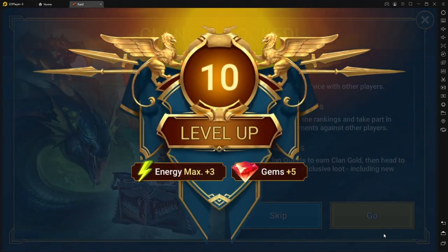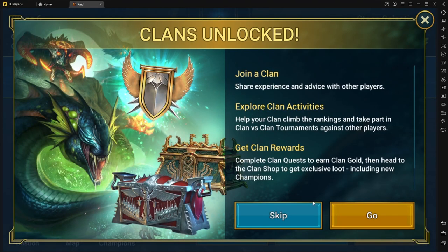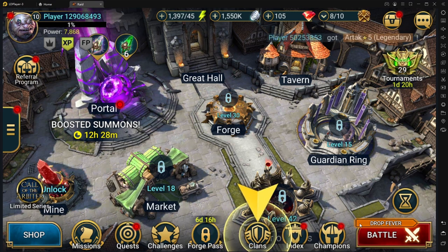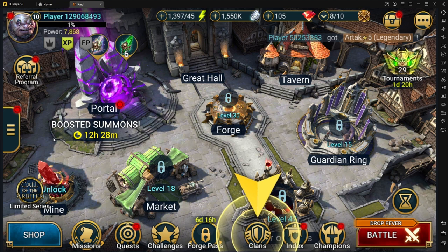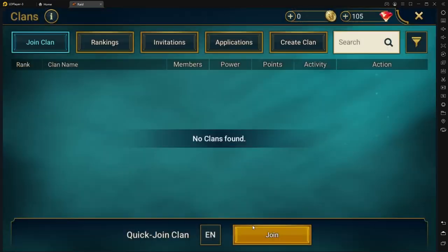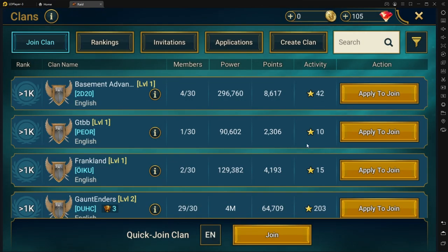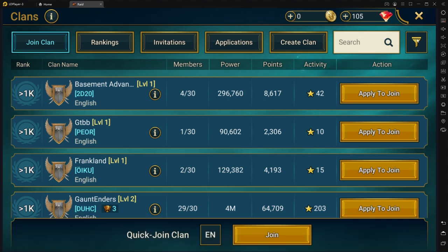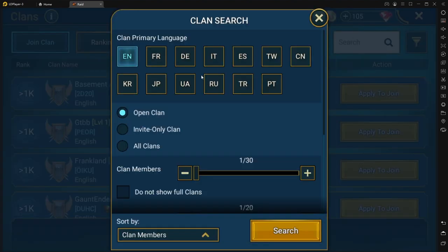The next thing you need to do is the moment you get to level 10, join a clan. At a low level you probably won't get into the best clans because you don't have enough power — there are requirements for different clans. Join a clan because that's going to open up a fight against the Demon Lord, which gives you nice rewards, extra gems, and even shards. Also, every week or every two weeks you have clan versus clan, which gives you a lot of rewards, and sometimes even if you can't contribute as much as other members, you still get all the rewards given to your clan.